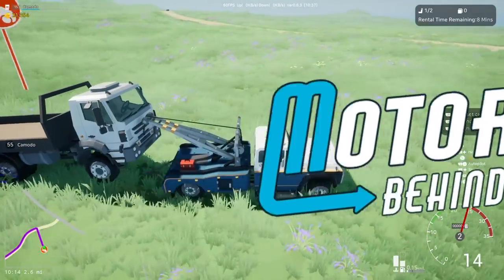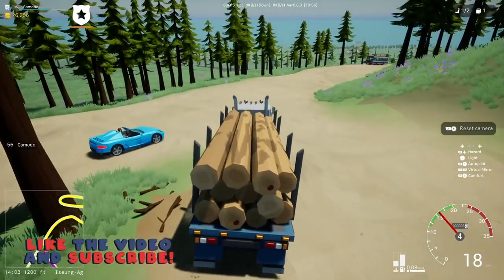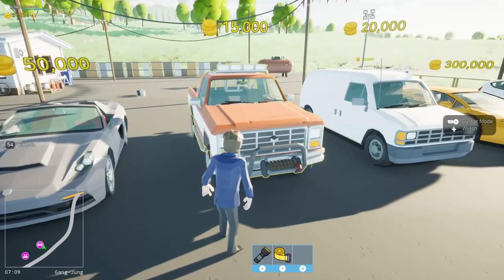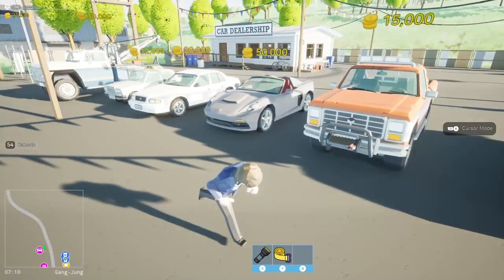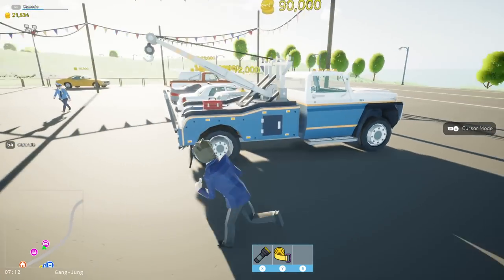Today we're back in Motor Town and there's been a new update. We have a new lumber job and tow truck rescue missions with the brand new winch, so stay tuned and hit the thumbs up button for more Motor Town. There's the new winch — if you buy a new truck it comes with the winch, or you can go to the tuning shop and buy one.